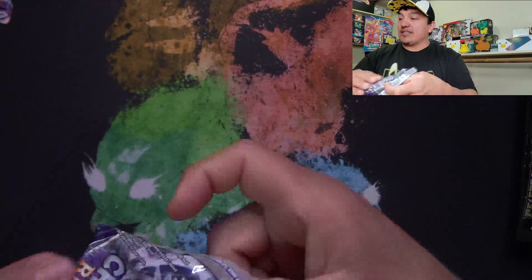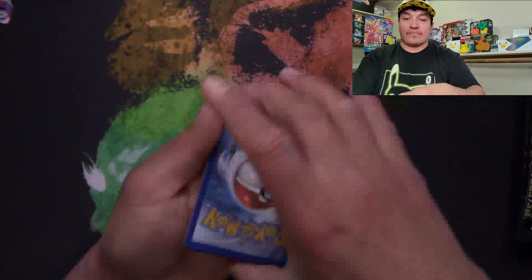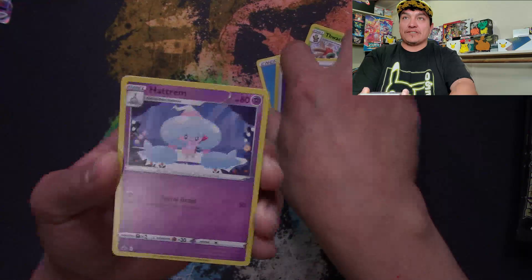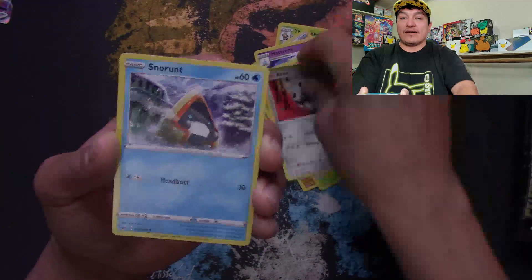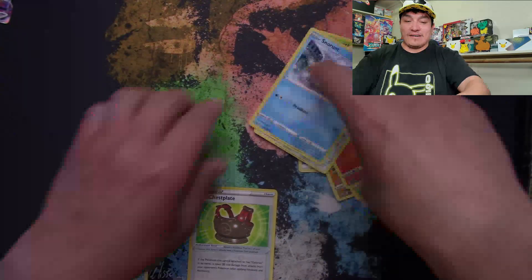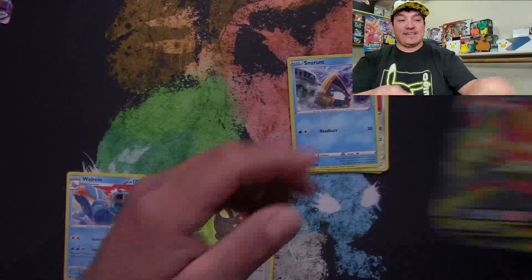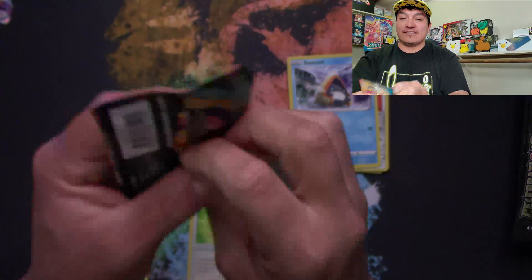Here we go — code card. Energy, Thwackey, Fog Crystal, Hattrem, Hattrem, Hattrem, Brawly, Rookidee, Corviknight, Aaron, Snom, reverse holo going to Galarian Sirfetch'd. Running for our rare — it's a Snom. These cards are sliding everywhere.